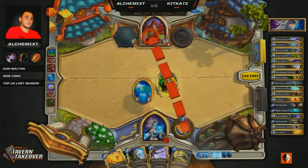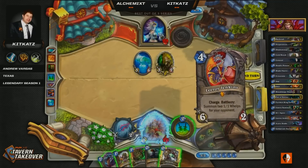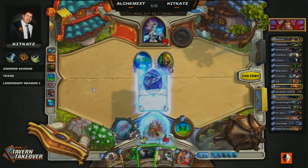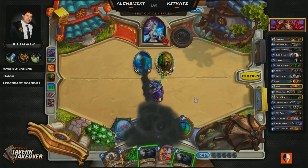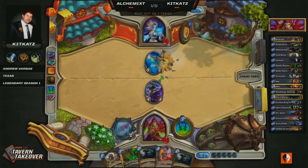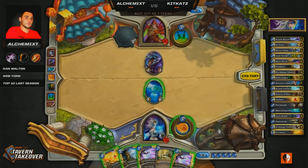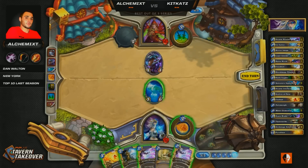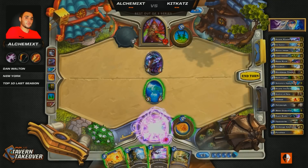I think Alchemix's read here is that Kit Kats doesn't have a Backstab, so this drawn Backstab is kind of lucky, but at the same time you have to draw some sort of removal throughout the course of the game. He's already got two Shadow Steps too. So this Azure Drake is providing kind of a mild annoyance when you're in Alchemix's spot, but he's got plenty of ways to deal with it. This is kind of the start that he wanted, and this is the point in the game where your minions lose a little bit of value and your burn spells start to really pick up a lot of slack.